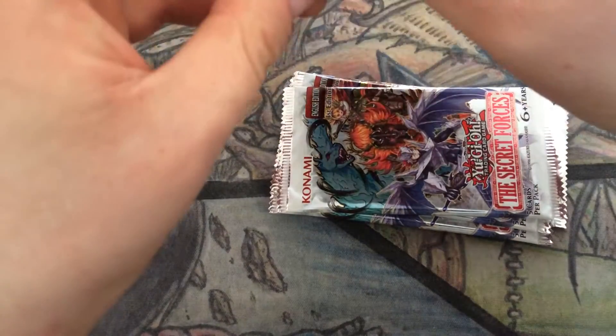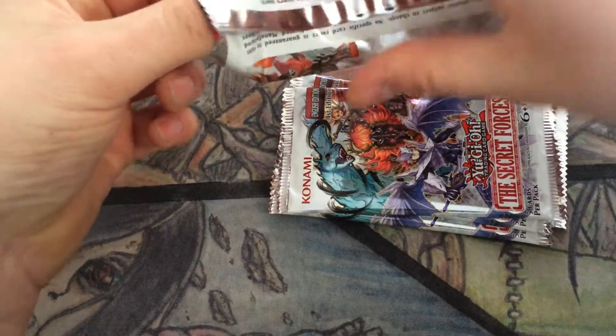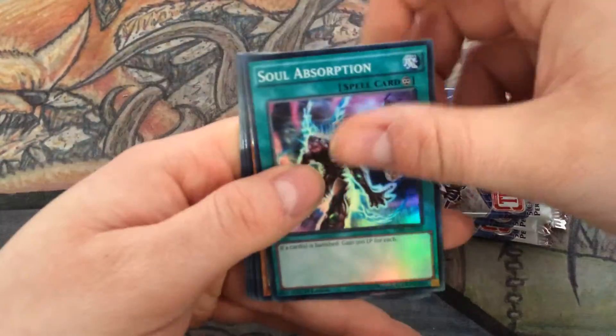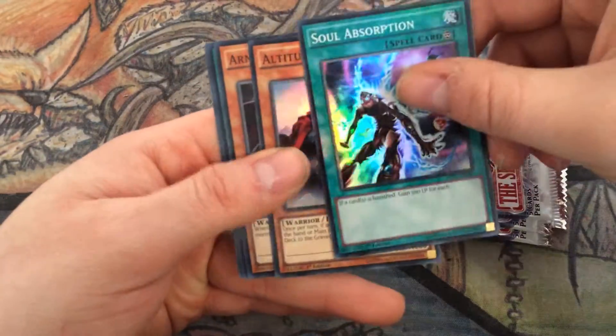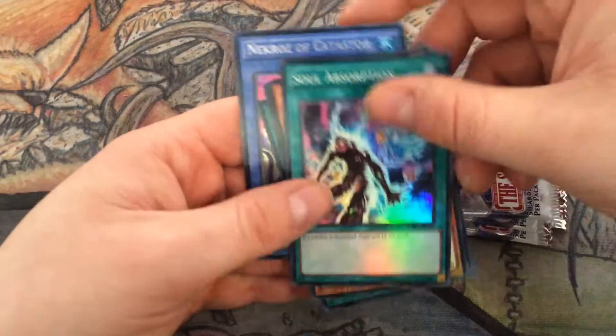I don't know the value on anything other than Brionac, Valkyrius and Trishula — I imagine those are the only ones everyone's talking about, the only ones that actually were worth anything. Soul Absorption, Altitude Knight, Armageddon Knight, Ritual Weapon and Katastor.